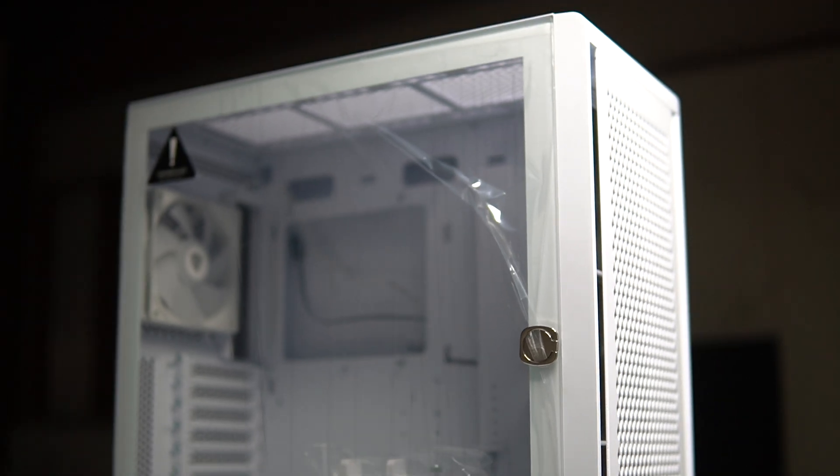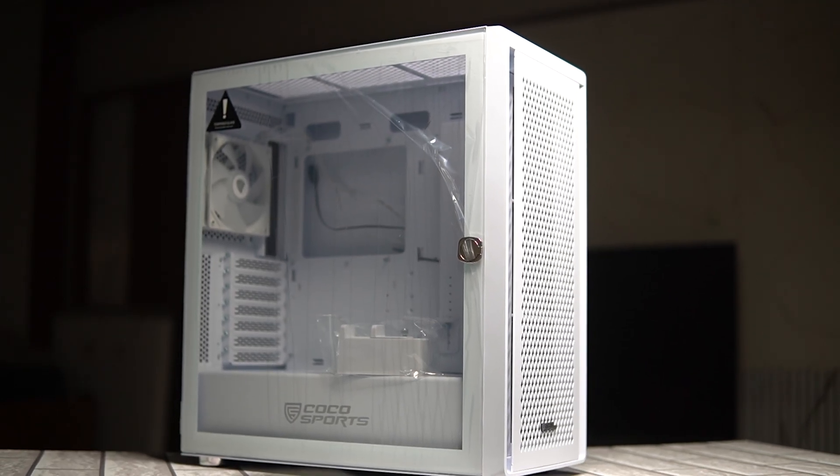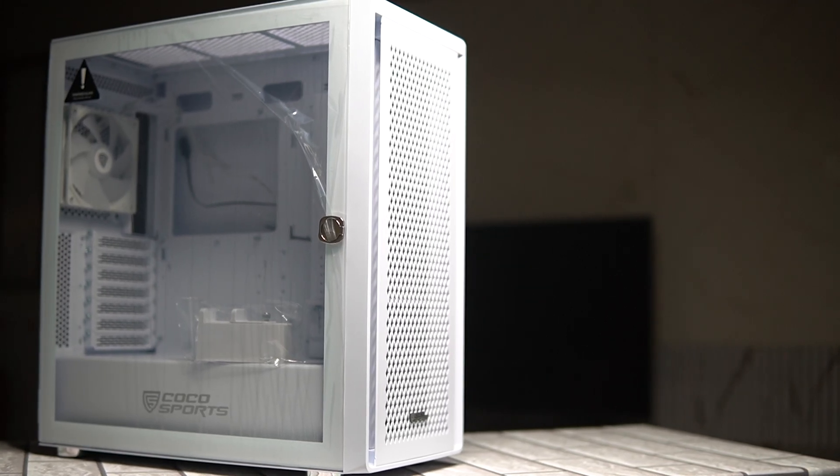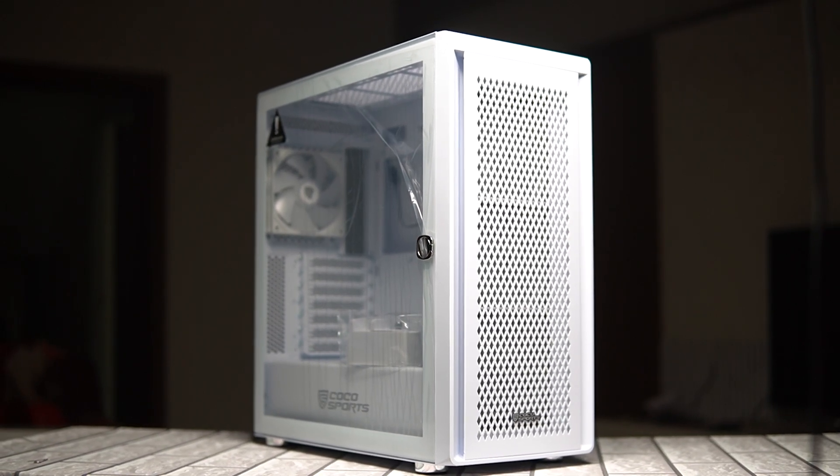This is the cabinet. There is a budget-friendly ATX build option. The brand is Coconut E-Sport, and we are using the Nampage 2000D gaming cabinet in white. It comes with RGB fans pre-installed and a 240mm radiator, offering great ventilation.